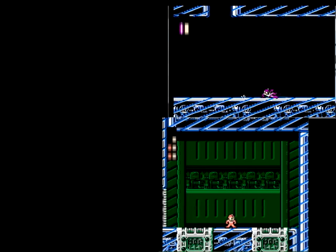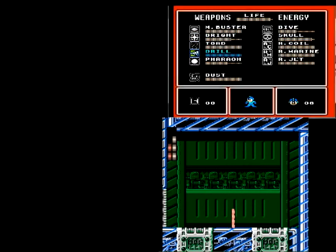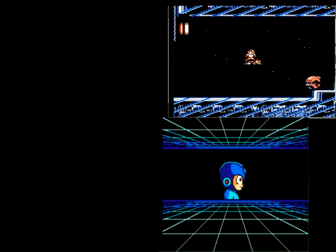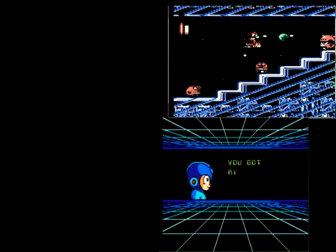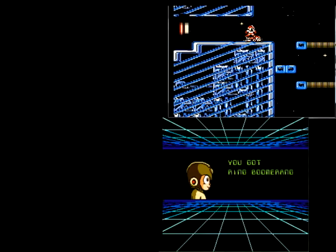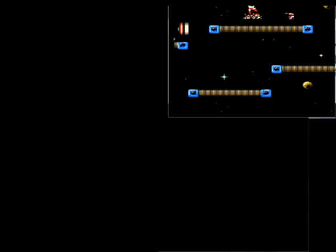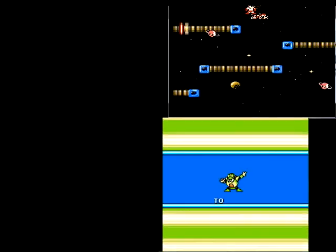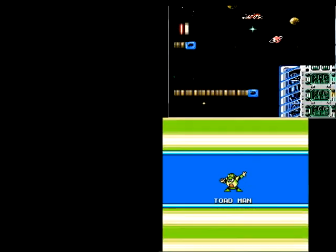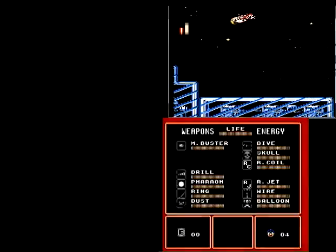Boom. And now you have Ring Boomerang. Joe, you have Toad Man next, correct? Toad Man, because he's seven. Oh, and Bright Man — you also have Bright Man. If you're just tuning in, part of our agreement was to go to Toad Man seventh in our lineup to ensure that we weren't going to face what could be considered possibly the easiest Robot Master in Mega Man 4, or the series as a whole, too early. You haven't played the game? Um, sarcasm.